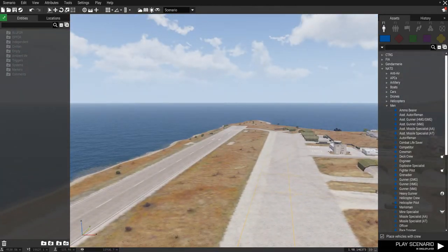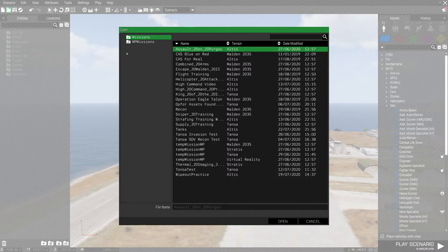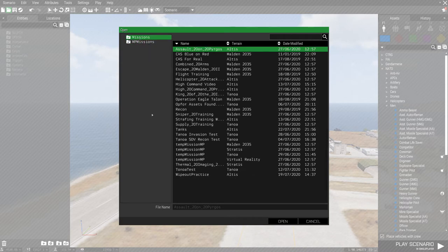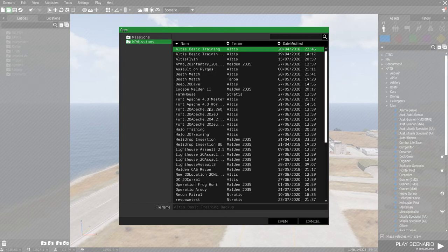Up on top, we're not going to talk too much about that today. You have your typical symbols like opening a file — if I wanted to open an existing scenario, I could click on that and go to my multiplayer missions or my missions folder. You have two folders: one is for missions, intended for single player, and MP is multiplayer missions. There's really no difference between the two as far as the program is concerned. It's there to help you stay organized.